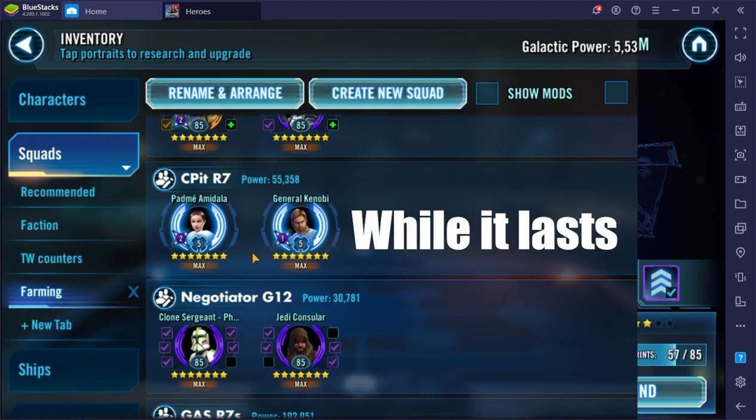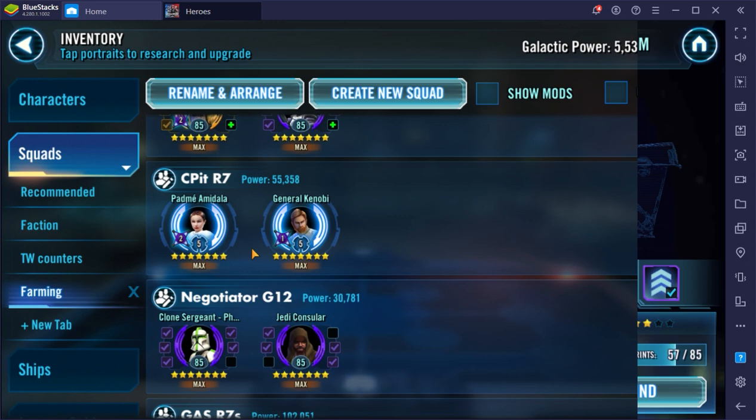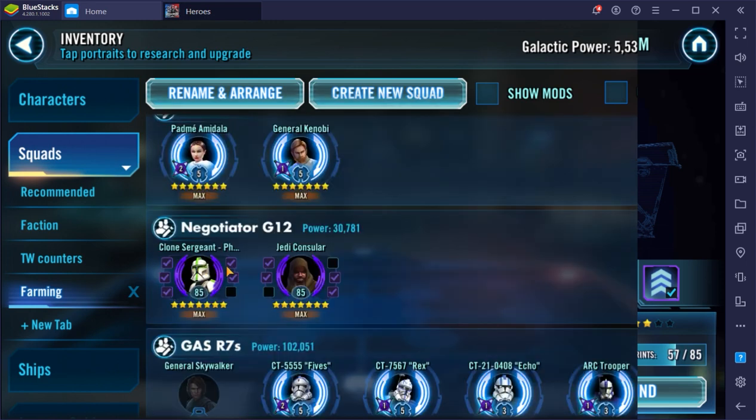I'm thinking about relicking these two up to Relic 7 just for the Rancor Raid event. My guild is not completing it, and the more participants can chip away at it the faster we can get through it. Let me know in the comments if it's not really worth taking them to Relic 7 just for that. Clone Sergeant and Jedi Consular I'm going to take to Gear 12 as backup ships for the Negotiator squad — they may get more love later, but getting to Gear 12 now is easier than ever.